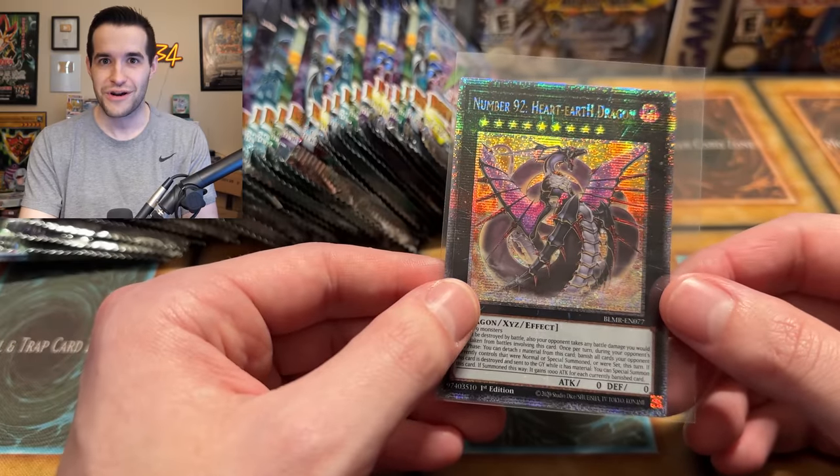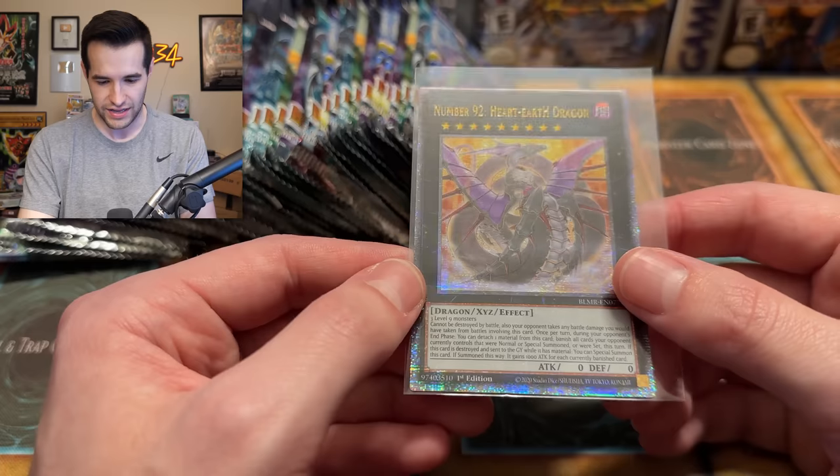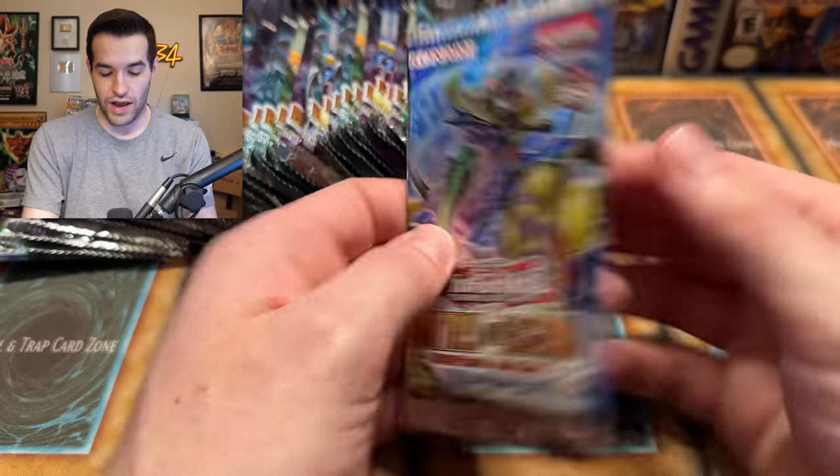I don't know if this one was on the list — do we just find one that has not been seen yet? It's not on TCG Player at the moment. We have revealed a secret 25th Anniversary card! I'm totally okay with this card having a 25th Anniversary — that's super sick. Number 92, Heart Earth Dragon! And you can win it. What a pull!